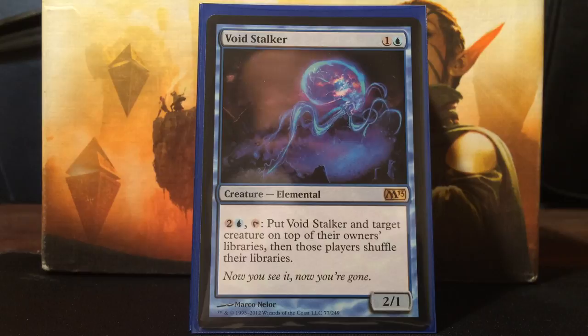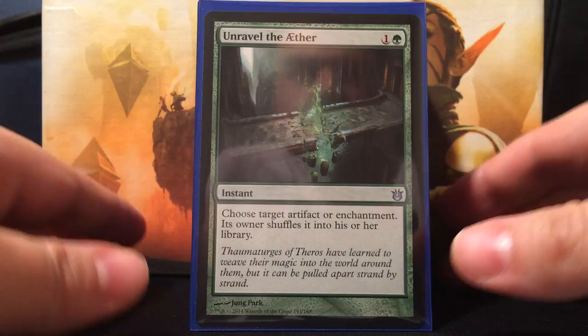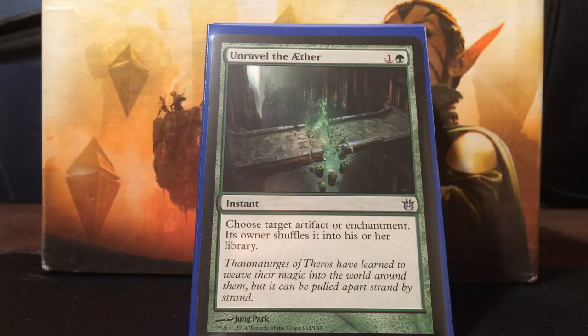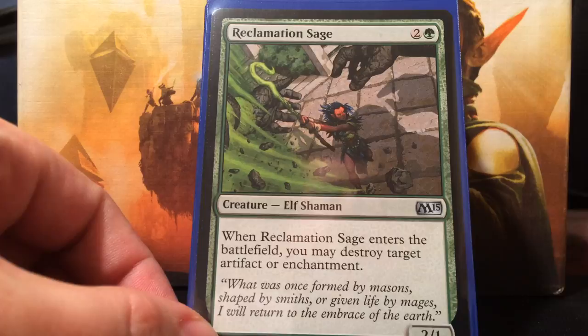Next is Voidstalker - this card is probably going to get replaced with Pongify tomorrow, but until then we're running it. This card was amazing when you could shuffle generals away, but it's not as great now. It's two mana for a 2/1 - pay blue and two colorless to put Voidstalker and target creature on top of their libraries, then those players shuffle. It's pretty much removing creatures, and it puts commanders back to the command zone, so that's not too bad. Next is Unravel the Aether - we need a way to deal with indestructible, especially gods. After the gods were printed, Unravel and Fade into Antiquity are just priority in green decks. It chooses target artifact or enchantment and its owner shuffles it into their library.